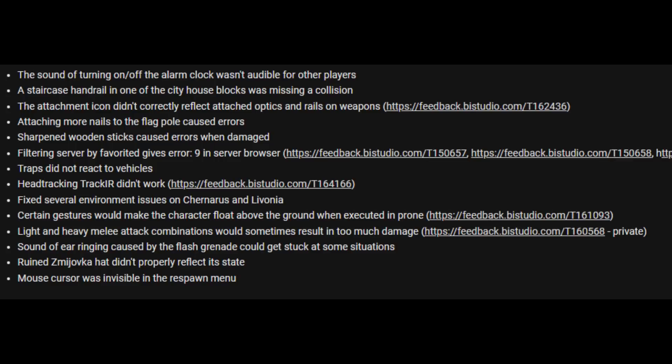Sharpened wooden sticks caused errors when damaged. Filtering servers by favourited gave errors in the server browser. Traps did not react to vehicles. Head tracking TrackIR didn't work. Fixed several environmental issues on Chernarus and Livonia. Certain gestures would make the character float above the ground when executed in prone. Light and heavy melee attack combinations would sometimes result in too much damage. Sound of ear ringing caused by flash grenade could get stuck. Mouse cursor was invisible in the respawn menu. There have actually been quite a few more fixed items added since the experimental patch, which is great to see.